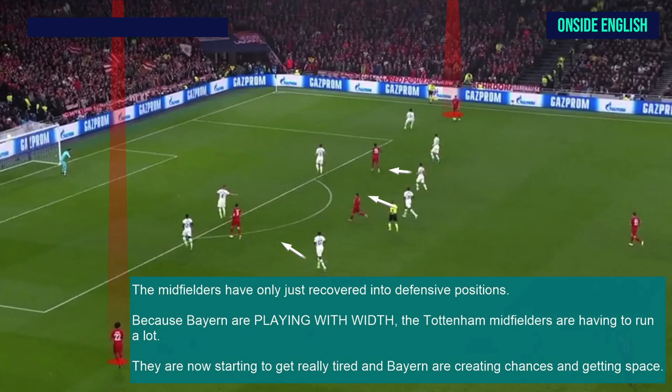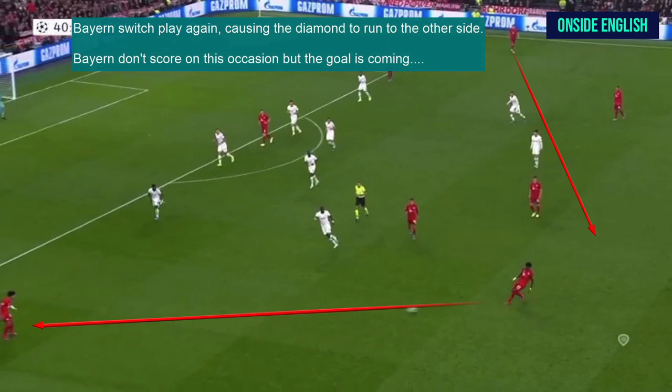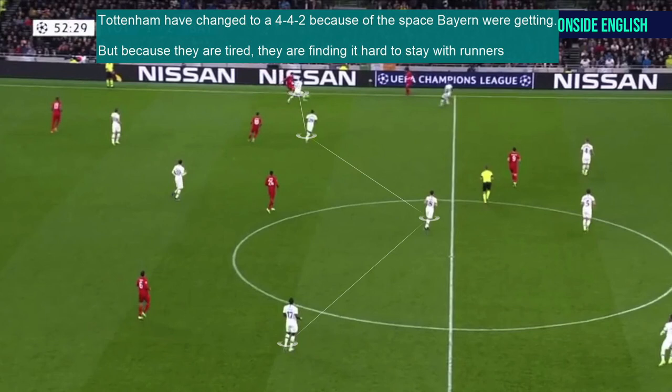Because Bayern are playing with width, the Tottenham midfielders are having to run a lot — they are now starting to get really tired. And Bayern are creating chances and getting more space. Bayern switch play again, causing the diamond to run to the other side. Bayern don't score on this occasion but the goal is coming. Into the second half, Tottenham have changed to a 4-4-2 because of the space Bayern were getting. But because they are tired, they are finding it hard to stay with runners and block spaces.